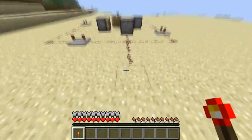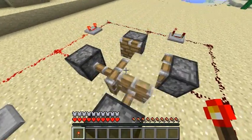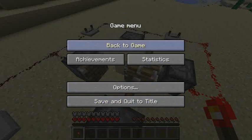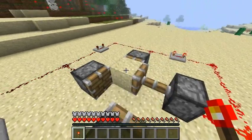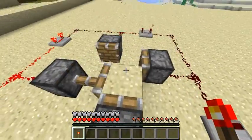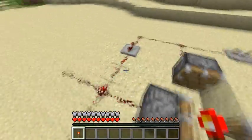I'll just show you what this contraption does. I'm going to turn down the sound here so that it isn't annoying. So basically what it does is just pushes that block of sand around — not the corner, but like a clock, so that's what you would call it.